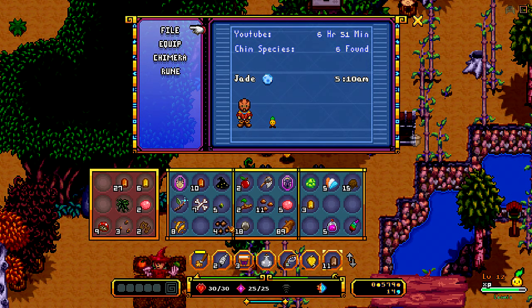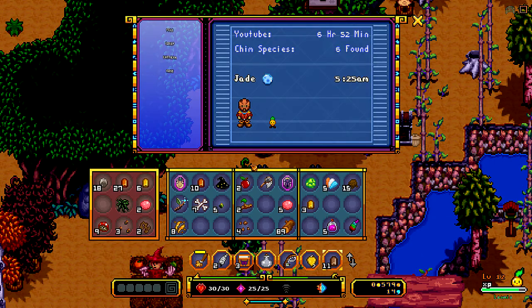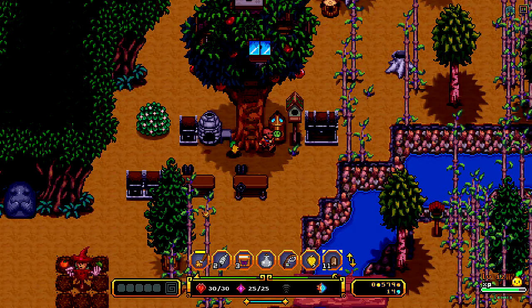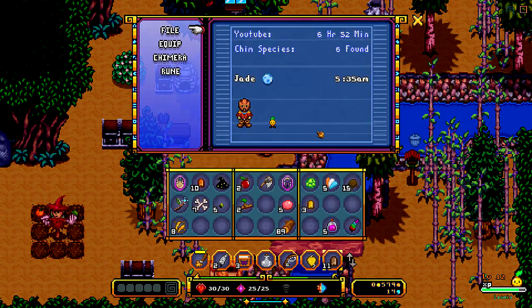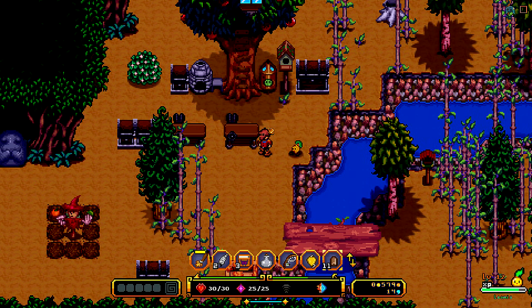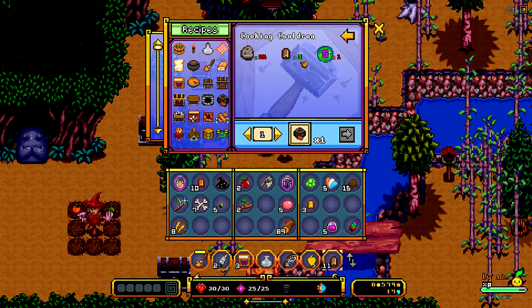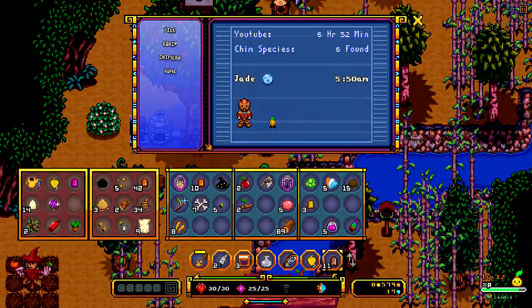So how much ash do we have now? Eighteen. Throw that in there. We probably don't need the copper — actually, I think I need copper crumble for something, so maybe we'll hang on to that for the time being. What else was I supposed to do? Oh, did she say to make a cauldron? So we need a super slime and we need some stone. I can do that.